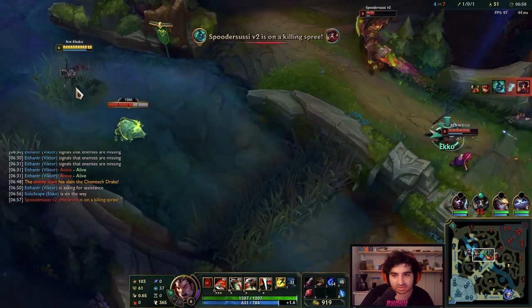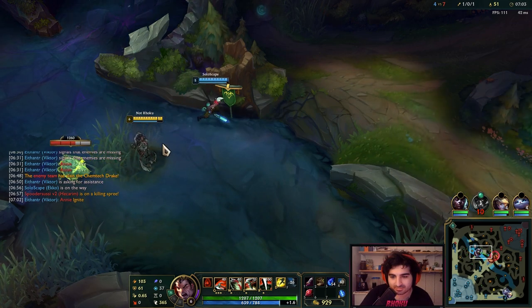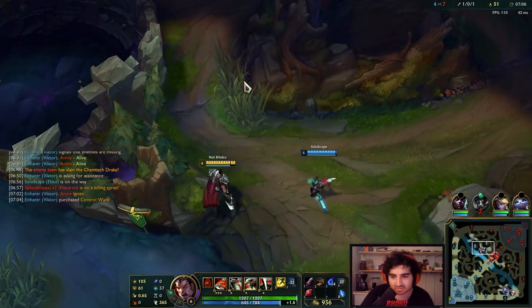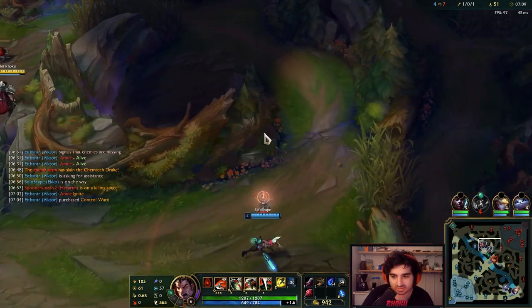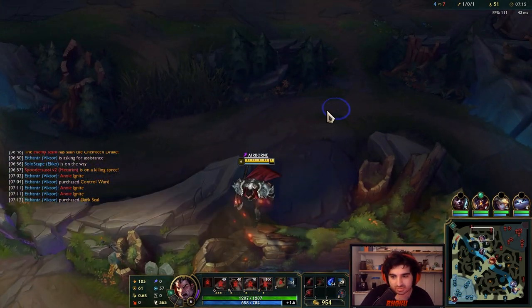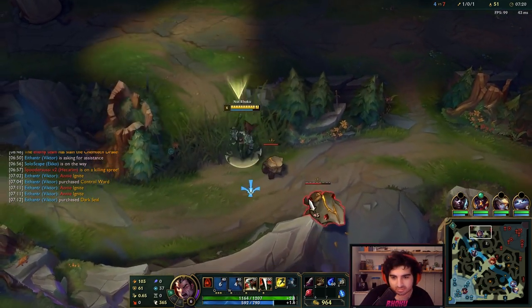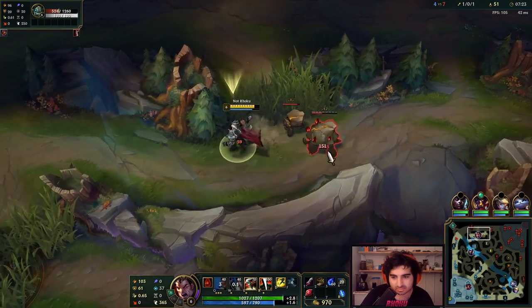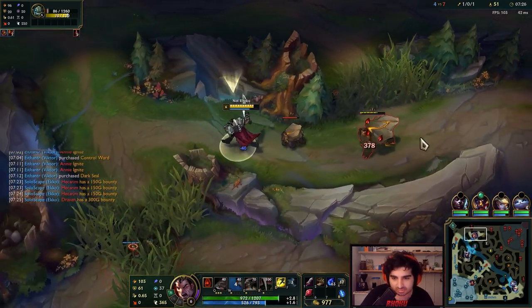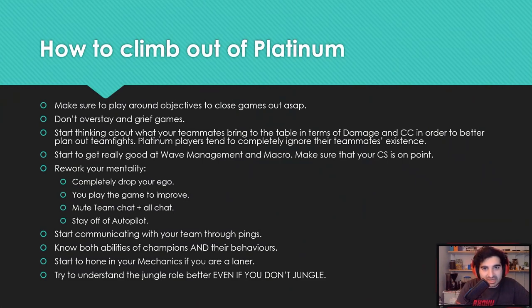A lot of players in Platinum don't know when to go for Baron. If you kill the enemy jungler and your team is stronger in a 5v5, and the enemies don't have a lot of control mages that make Baron difficult, then go do Baron. Ping your team, start hitting it, force your team to do Baron. Sometimes you have to be your team's leader. If you win a teamfight, don't just run around — take an objective.